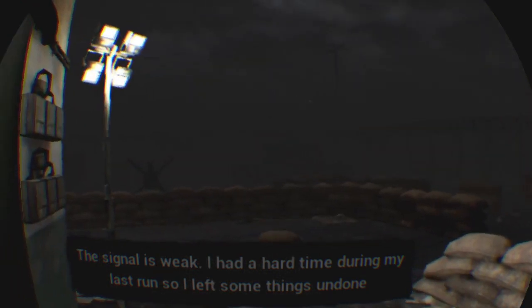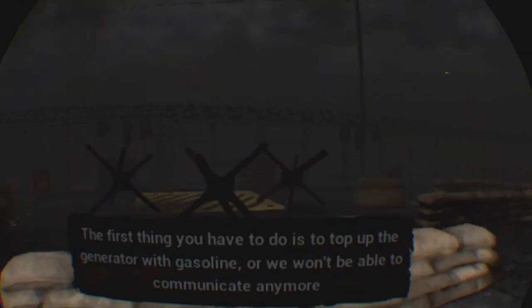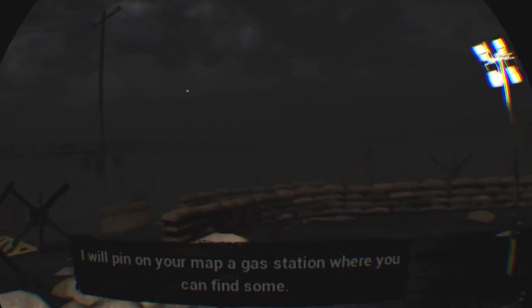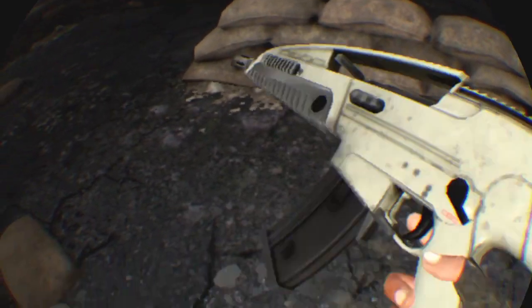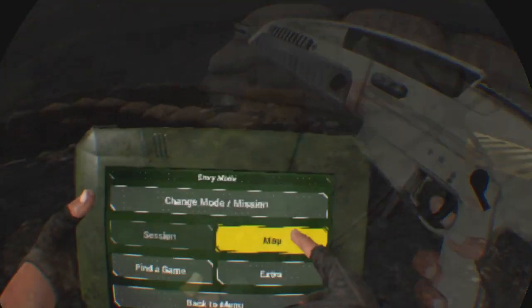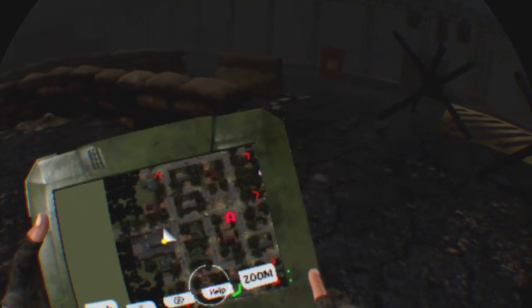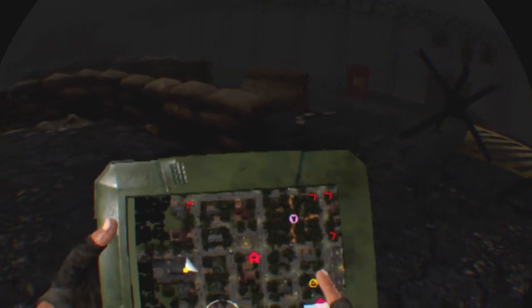In-game radio: 'Hey, can you hear me? Signal's weak. I had a hard time on my last run. The first thing you have to do is top off the generator with gasoline or we won't be able to communicate anymore. I'll pin on your map a gas station where you can find some.' So I gotta go that way.